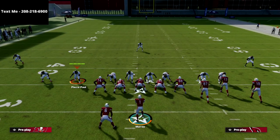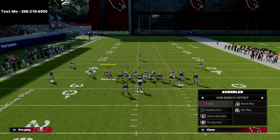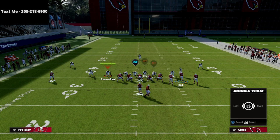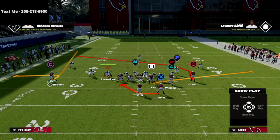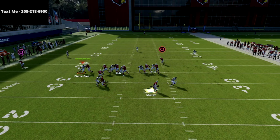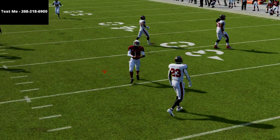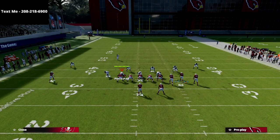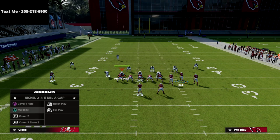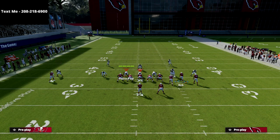I did want to give you one adjustment if you're watching this that can help a little bit — pass commit. I'm going to blitz that slot corner, put them in a contain, and pass commit, and I just want to show you what's going to happen. It's not 100% consistent that it'll stop it, but blitzing your slot corner will give you probably the best chance. See how it contains me there — that's pretty decent.